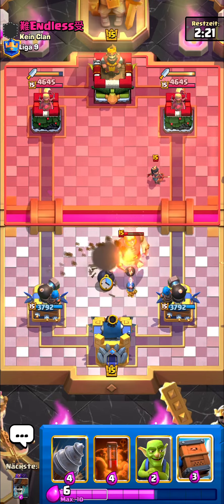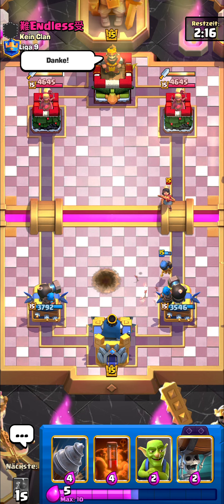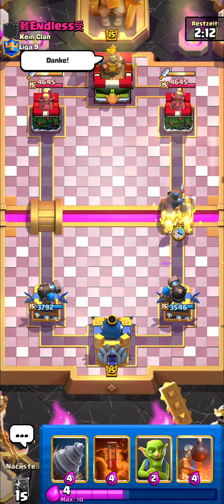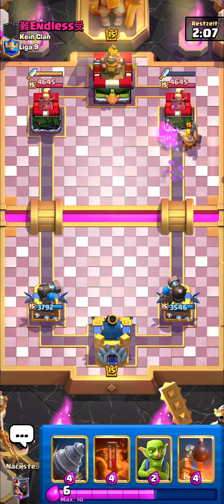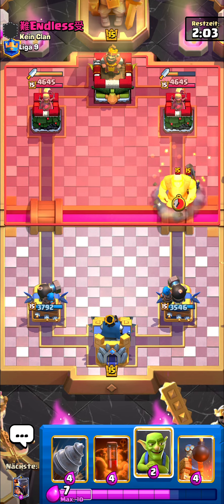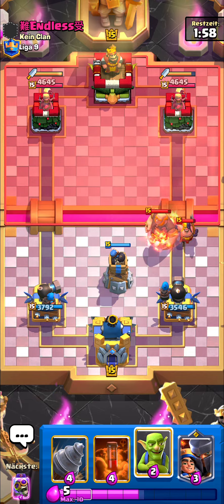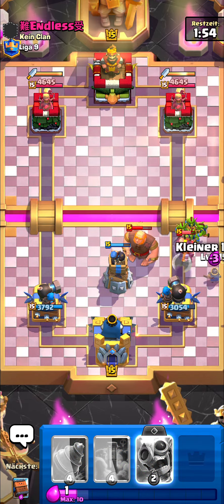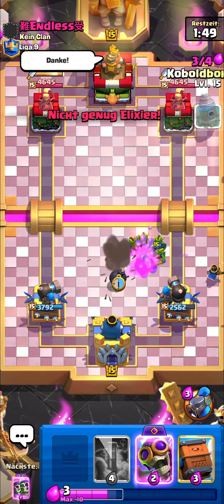He's running Princess, Giant, and Balloon. I have to go Delivery on the Princess otherwise she's gonna kill the bomber and lock onto my tower. Then the Executioner comes out. I go Bomb Tower but the Giant pushed the Executioner and it locked onto my tower instead of the Bomb Tower. Doesn't matter though — he's low on elixir.